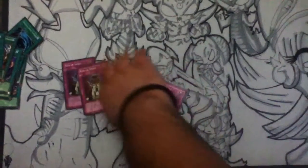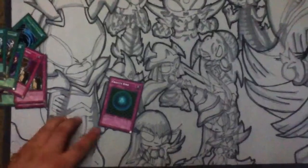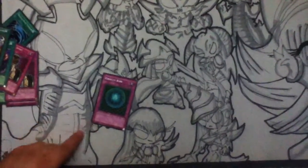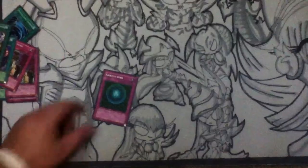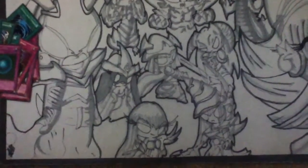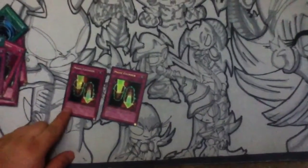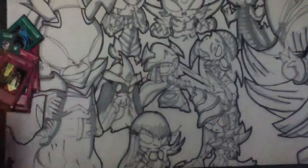Now for the Trap cards. Three Rider of the Spirits — the only way to reborn your own monsters with Necrovalleys on the field. One Gravity Bind; I've found that having one instead of the other escape-and-destroy option is really useful. Two Bottomless Trap Holes — staples. Two Magic Cylinders; some people don't run this since it doesn't destroy the opponent's monster, but with Wave Motion Cannons on the field it helps a lot, especially against strong monsters.